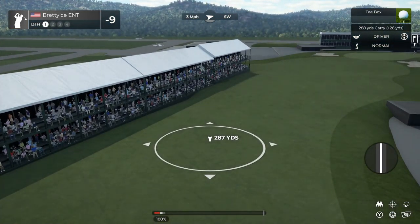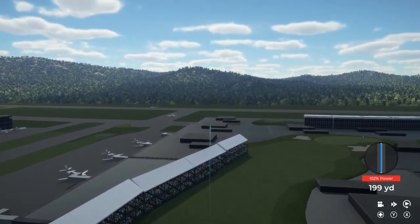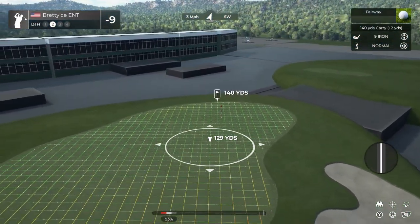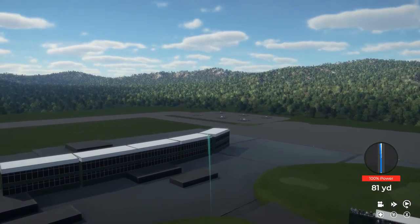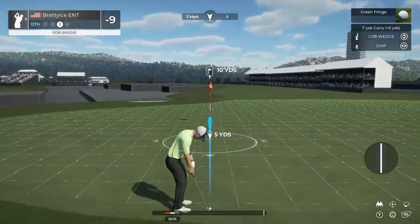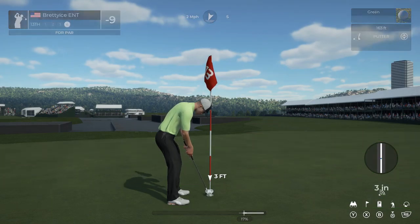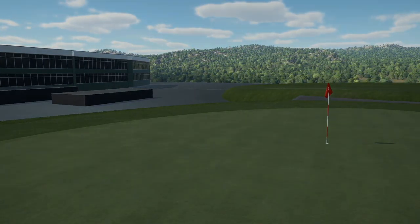And now we tee this one up on the thirteenth hole. Drive's looking good. And this one's around 140 yards to the pin. Heading for the green. This is our third shot. Well-judged on that one. Tapping in for par on this one — heading to the next. That'll keep you at nine under for the round.